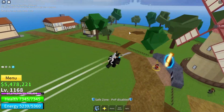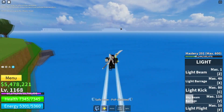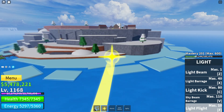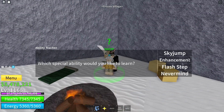First, when you have around 25,000 belly, you should go to the Snow Island — it's right over here with the big blobs. You can get the Haki, the Soru teleporting ability, and the Geppo, which lets you jump a lot of times in mid-air. It's pretty OP. You go down into this cave and right here you can get all three of those things.